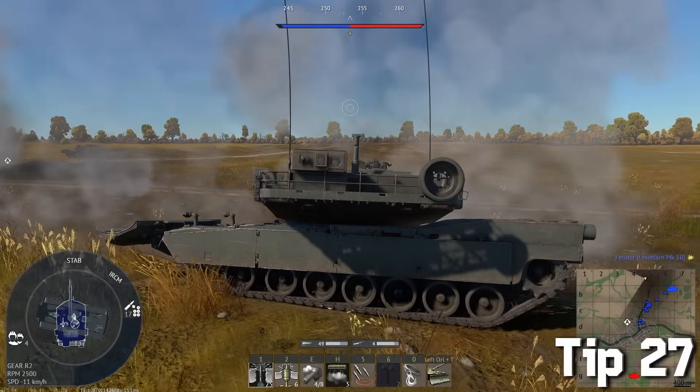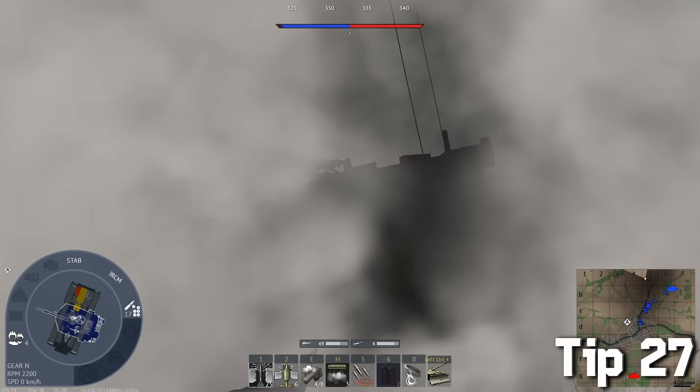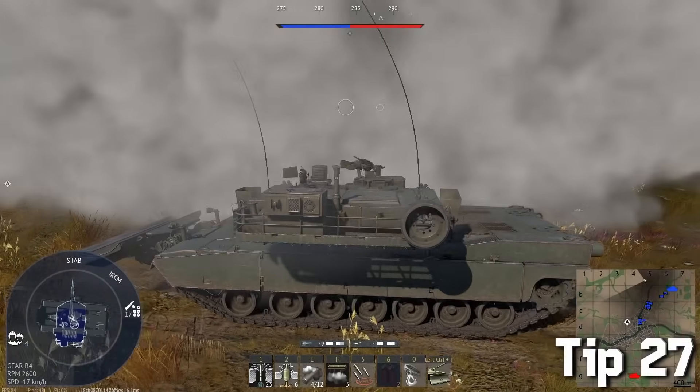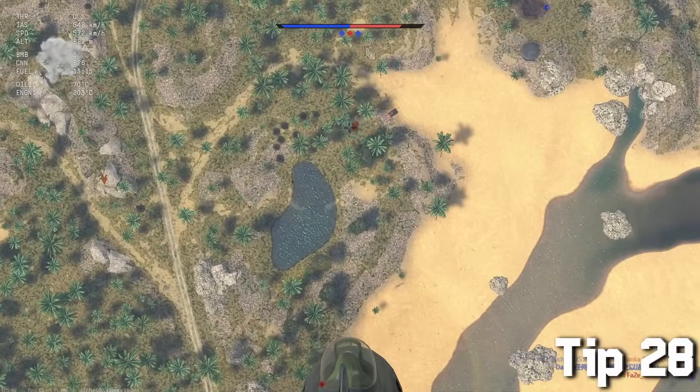If you spot an enemy helicopter and there's a small rocket coming at you, throw smoke while driving backwards. As soon as it goes out of your view range, drive forward — this throws off his shot completely. Driving backwards is slower than forwards, that's why going forward later is better.